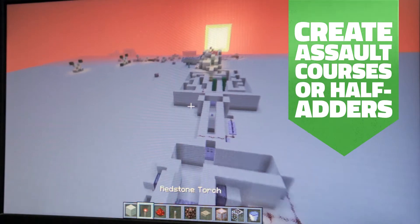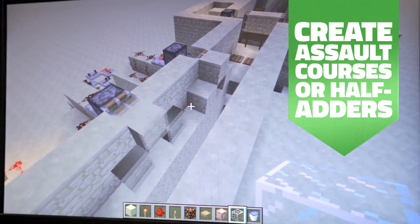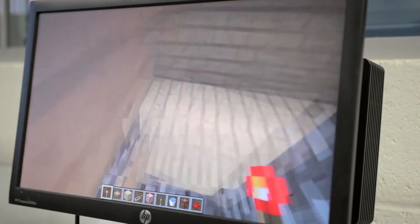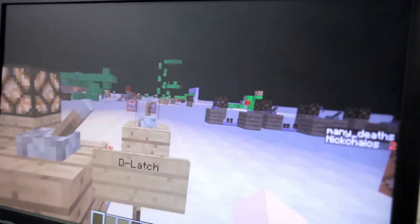I really enjoyed building the assault course. You have to try and go to the other side without getting pushed by the pistons that are rapidly pushing out. I have also made a house that has Redstone contraptions, like lights that actually turn on when you pull a lever.